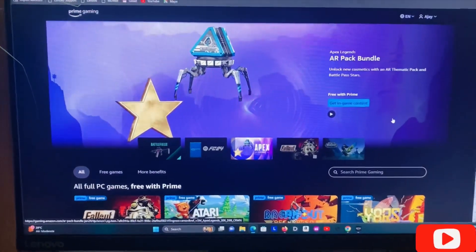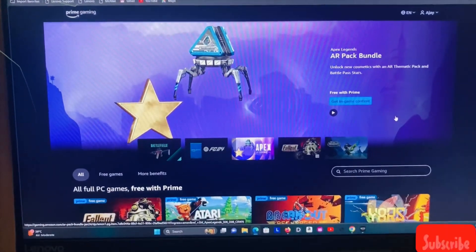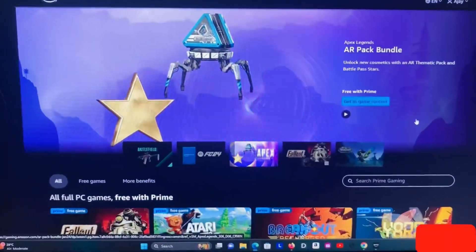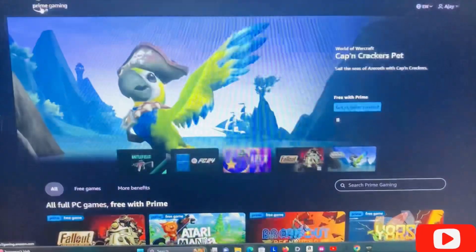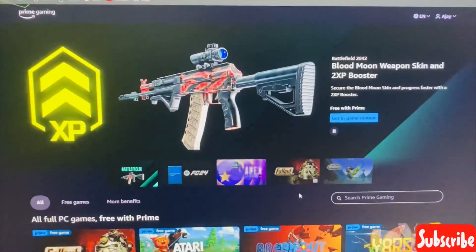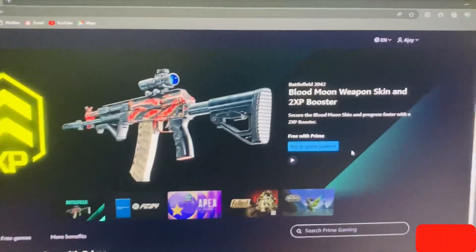Welcome back to our channel Divakasji. Today I'll be showing you guys how to claim free games monthly without paying any money. All of you may have an Amazon Prime account — all you have to do is search 'Prime Gaming' in Google or Chrome and it will take you to a page where you sign into your account.